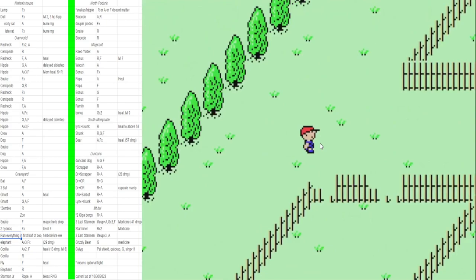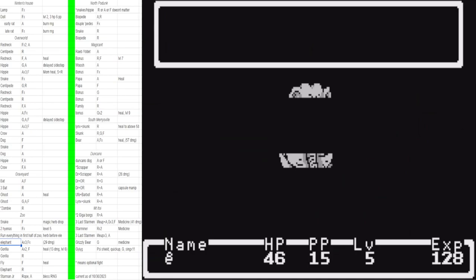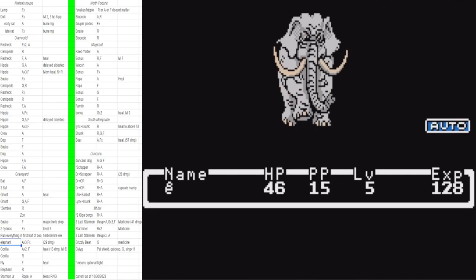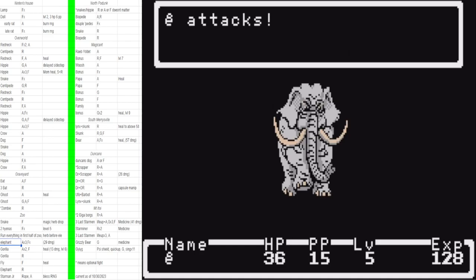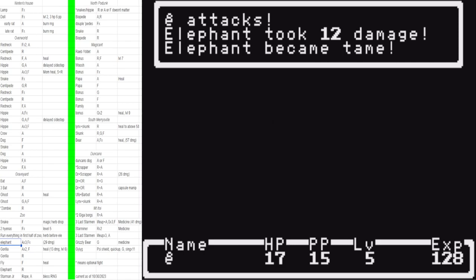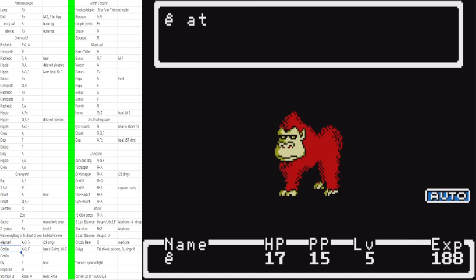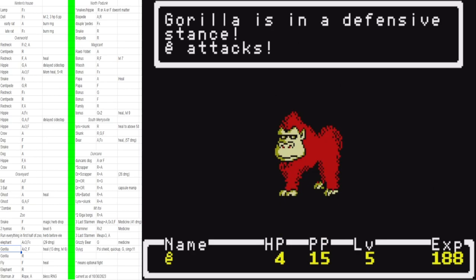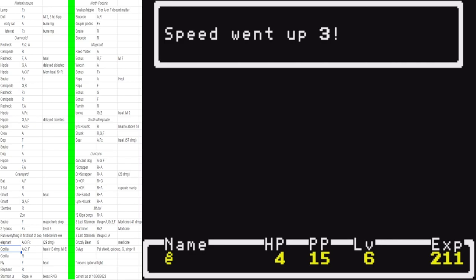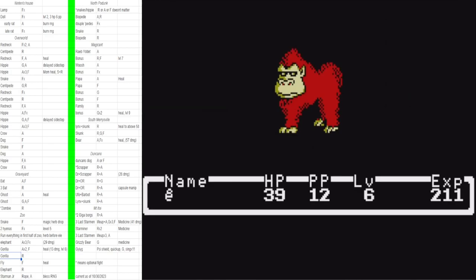If you got two or three hyenas in the hyena zone, use your magic herb right where the antenna is. If you got one or zero like I did, use your herb at the end right here — and that's important for this elephant fight. Auto turn one, smash turn two, then double fight. It's one of the longest fights in the run. He does 29 damage so make sure you're at full health. The herb is important for RNG and for health to ensure you get the elephant fight. The gorilla after is actually more important — auto twice then fight, he does 13 damage every time, and gives you 15 HP plus a level-six level-up.